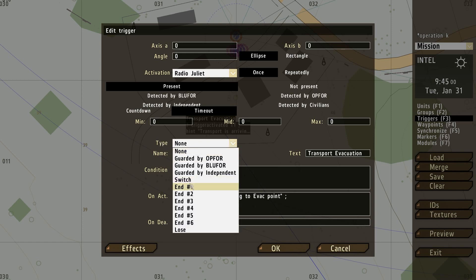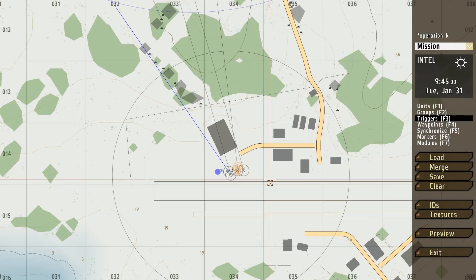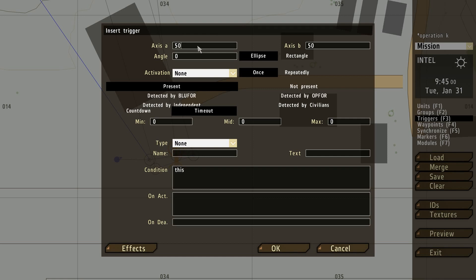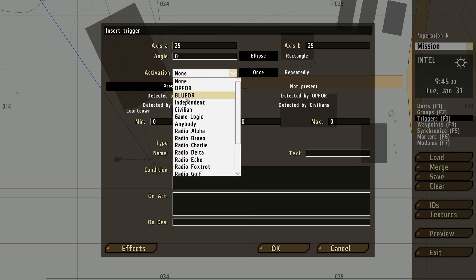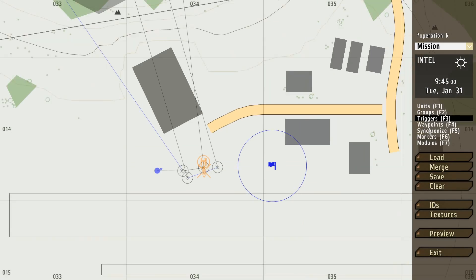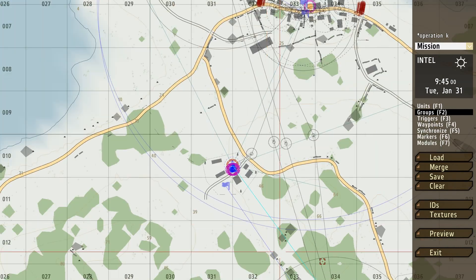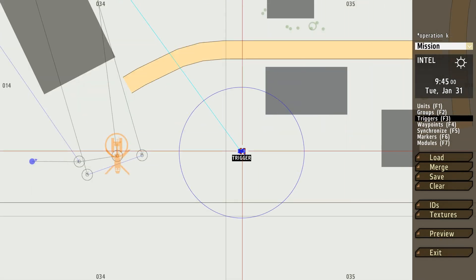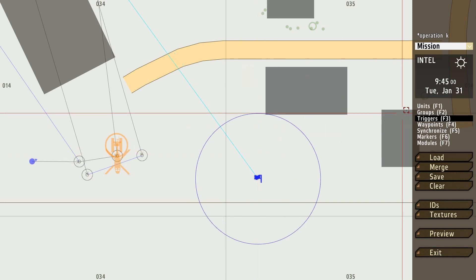I need to make this trigger a switch type — switch trigger — and that'll do it. Next I'm going to create my end trigger down here, 25 by 25, and I'm going to group this trigger to my player group and make sure it triggers when any of my group enters this area. I'll call this T3.